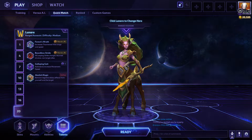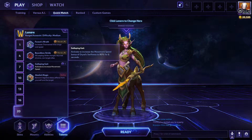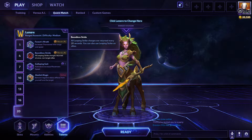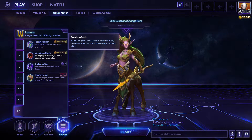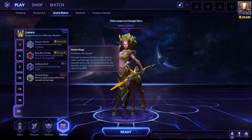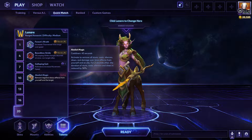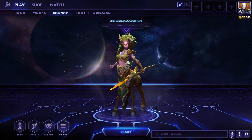For your level 20 talent, I would take Galloping Giant — it's very helpful because you can use it defensively or offensively, as it increases your movement speed by 80% for six seconds. Boundless Stride is also really good because you can leap onto allies and both charges are given back to you every 20 seconds. Abolishing Magic is very good for situational reasons because it removes all stun roots, silences, and damage over time effects for you and an ally, and for two seconds afterwards everything is reduced by 50%. That's your auto attack build.